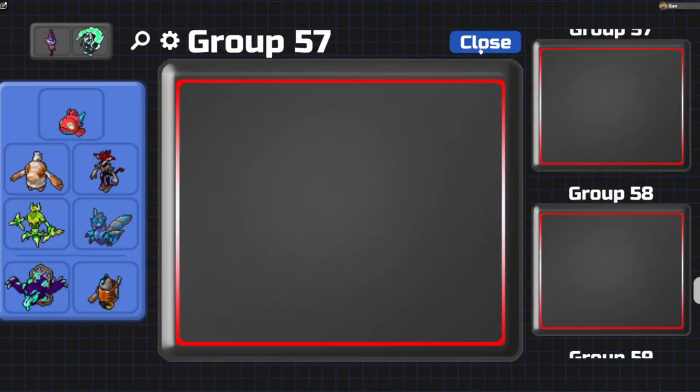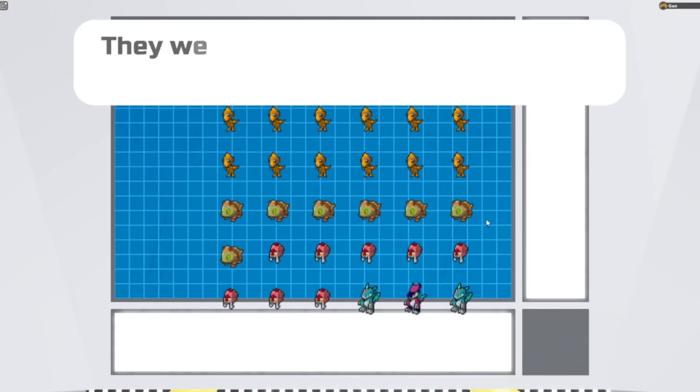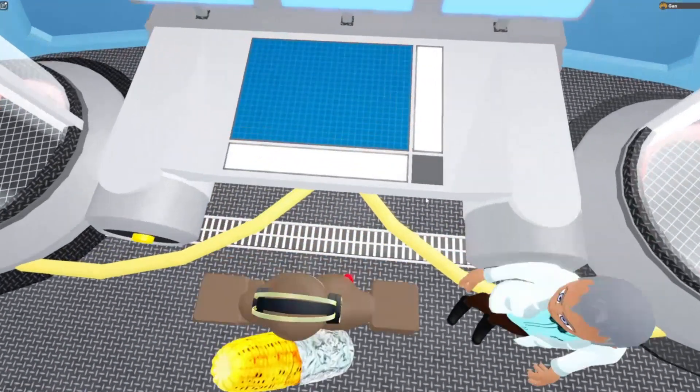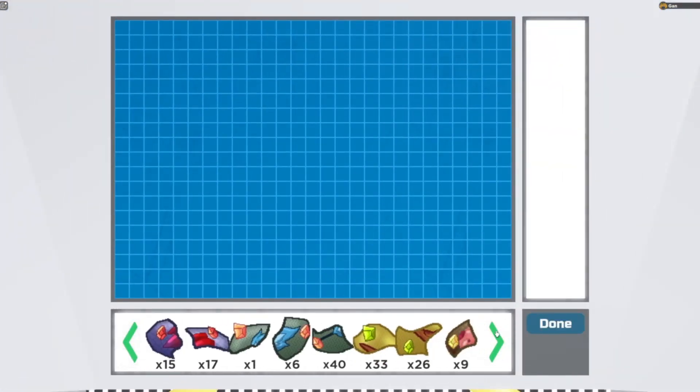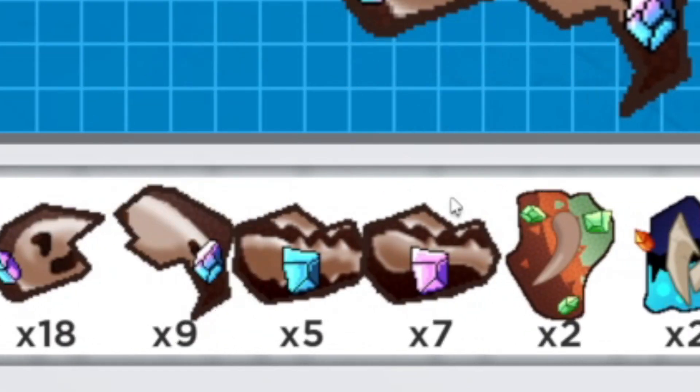I'll put them here. Oh, well there's a new one. I think I got a cool new one. Is that a gamma or an alpha? I don't know, but I definitely got a cool new one. So that's really cool. Oh wait, no, it's just a stupid form change. I'm an idiot.